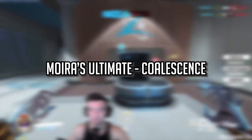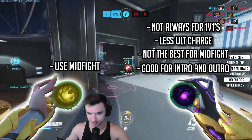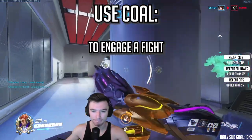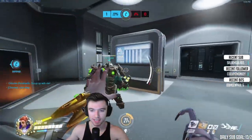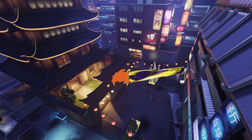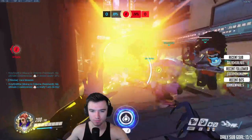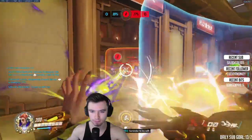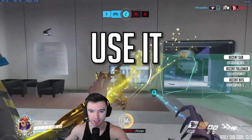Moira's coalescence can easily turn the tide of a fight. You want to be charging it as fast as possible, which you're already doing by throwing healing orbs mid-fight. Most of the time you should be using Moira's ultimate to engage at the start of a fight or use it as soon as you get it mid-fight. Coalescence heals and damages people all at once, so getting it through as many people as possible gets you the most value. When engaging, throw a damage orb and immediately press Q — kind of an animation cancel — to do even more damage. Think of it like a cooldown: use it, use it, use it!